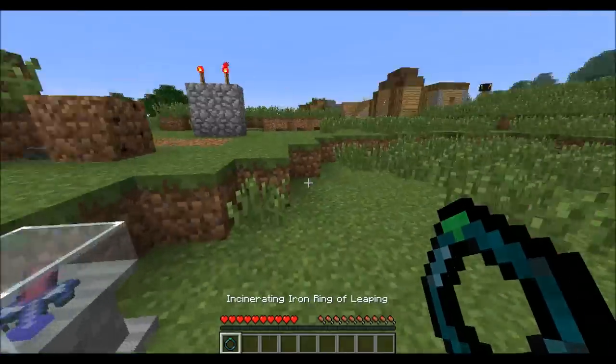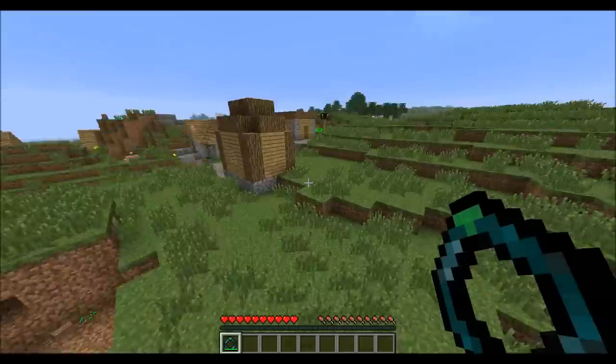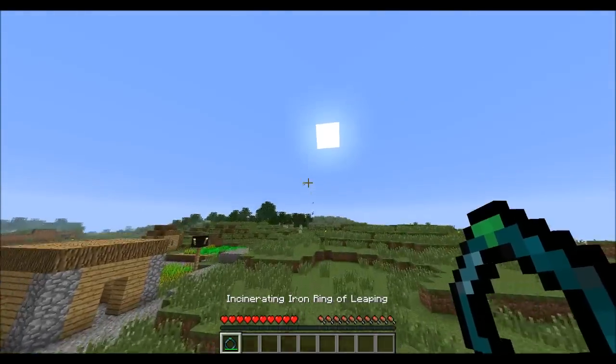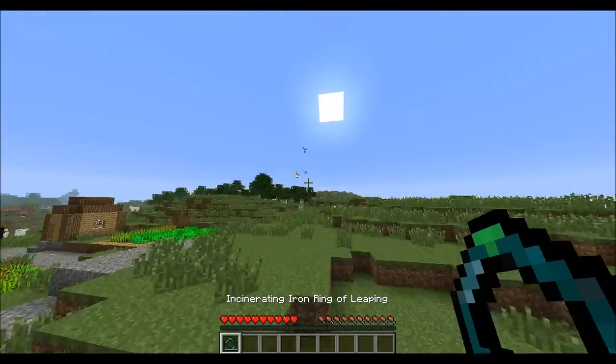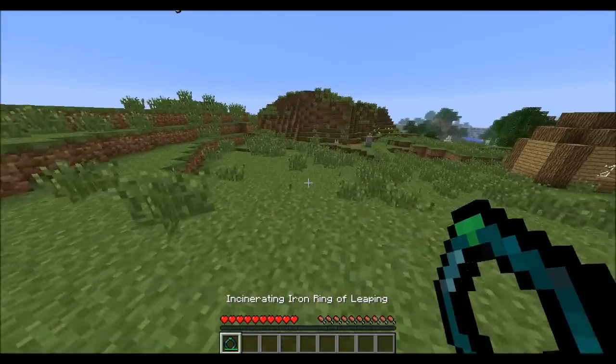This one shoots fireballs when used. When we hold it we have jump boost, and then we can right-click to shoot fireballs. There are actually a lot of artifacts that shoot fireballs, and there are tons of other effects too — they're really cool.